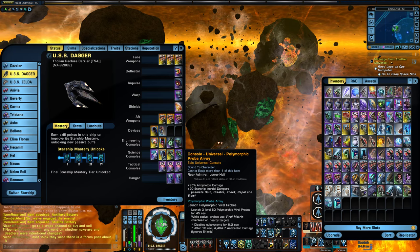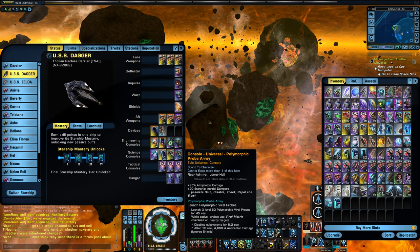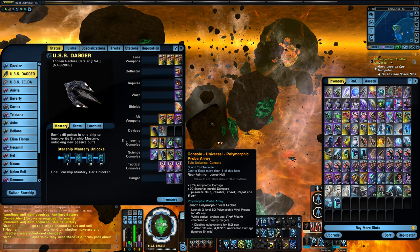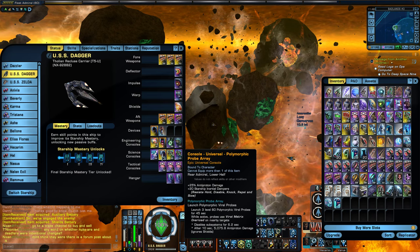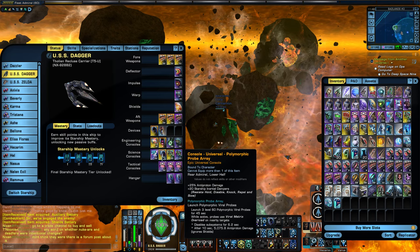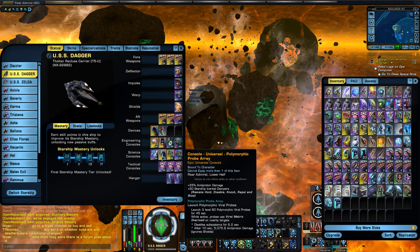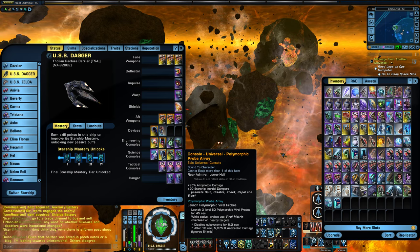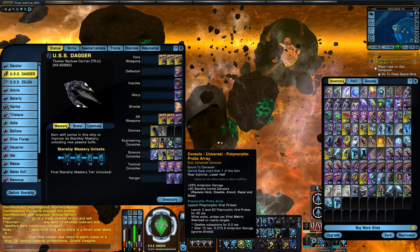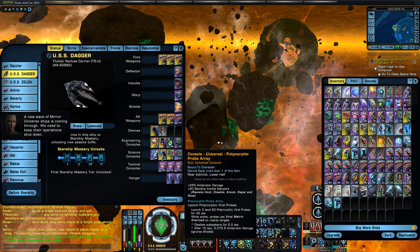As I was saying, I was checking out this new universal console that was part of the new Herald lockbox. They're actually pretty inexpensive on the exchange right now — I think they're about 3 million or 3.5 million. 25% antiproton damage in a universal console — that's not too bad, honestly, that's pretty darn good. Since I am using all antiproton damage in this build, I thought I would at least give this a try.